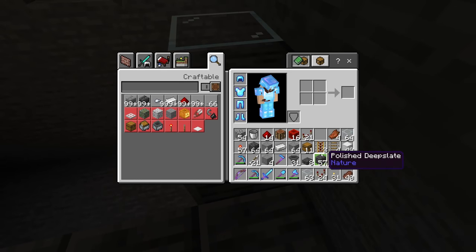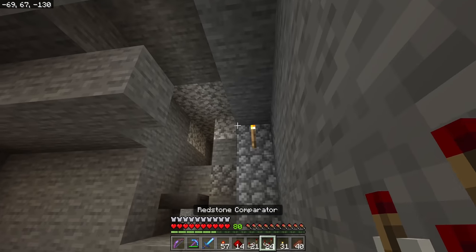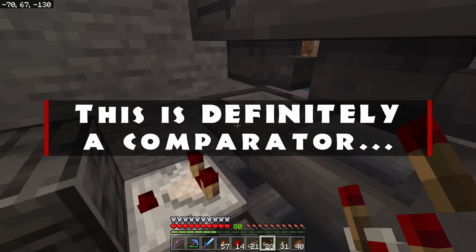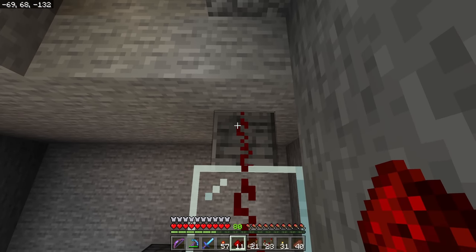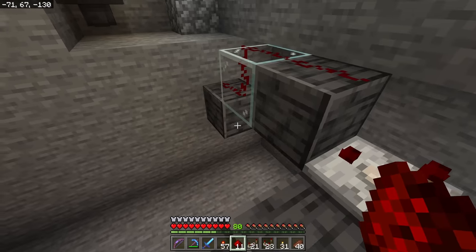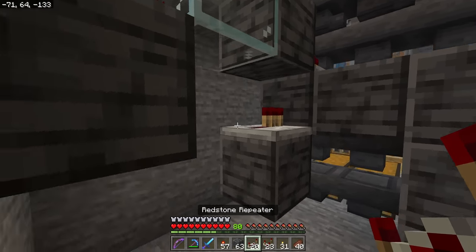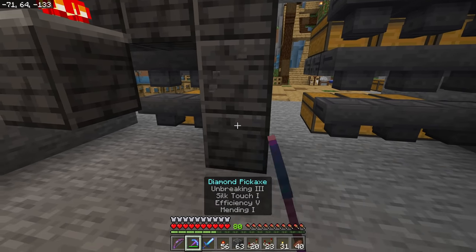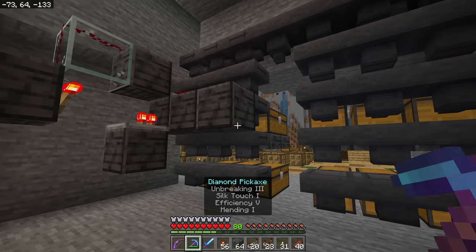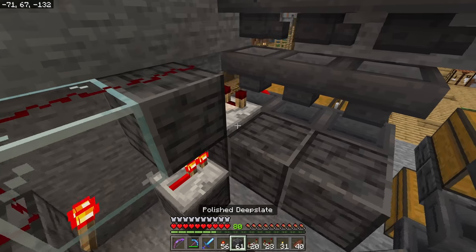Now we're going to get up here and put in a comparator. We're going to use comparators, repeaters, redstone dust, and redstone torches in this segment. We're going to have a redstone repeater facing out of that hopper, then redstone dust — one, two, three — just like that. We add in another block below, a repeater goes here, and a redstone torch goes right here. We'll be repeating this exact same thing all the way down.